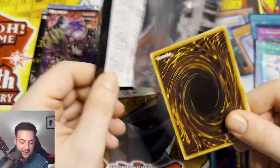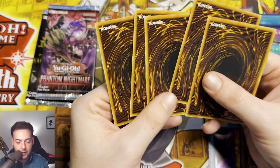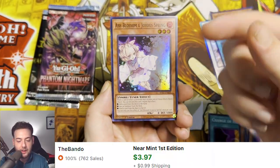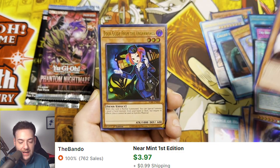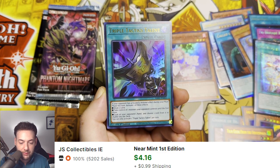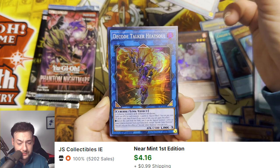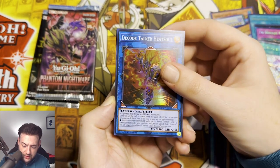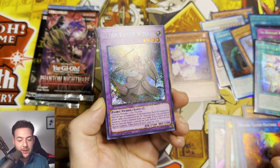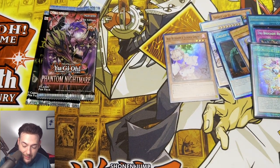Last three packs of this video, guys. As always, leave a like and leave a comment below of your favorite pull of this video to enter in on the giveaway. We got an Ash Blossom and Joy of Spring — finally, guys, finally! We have a Tour Guide from the Underworld, Triple Tactics Talent, Decode Talker Heat Soul, and a Platinum Secret Rare Elder Entity, guys. That pack was really stacked — we got an Ash Blossom, finally. It is not even funny.